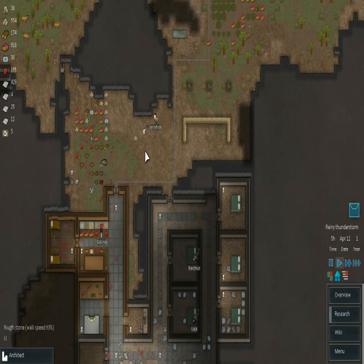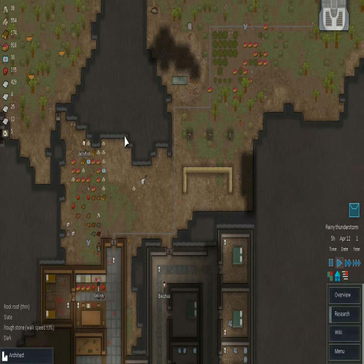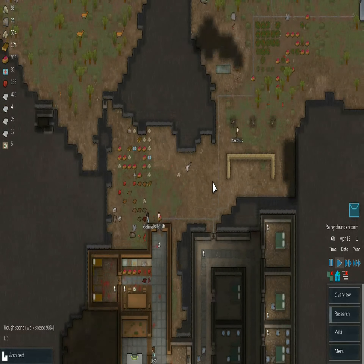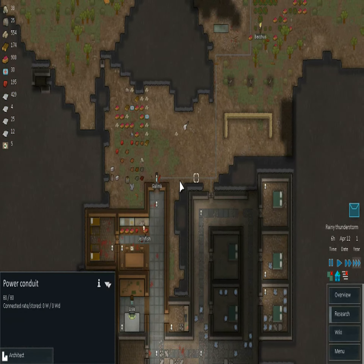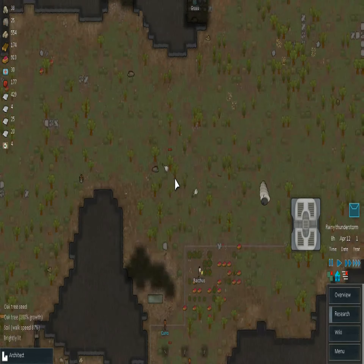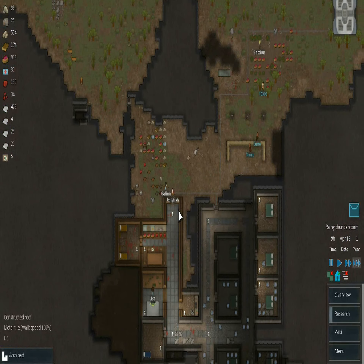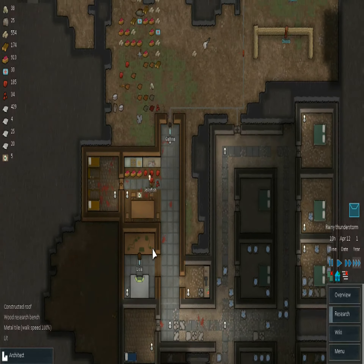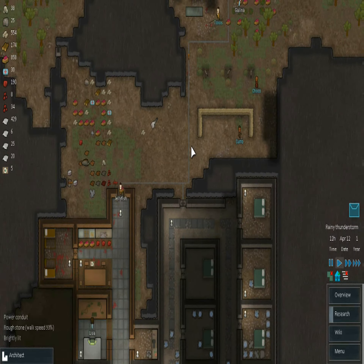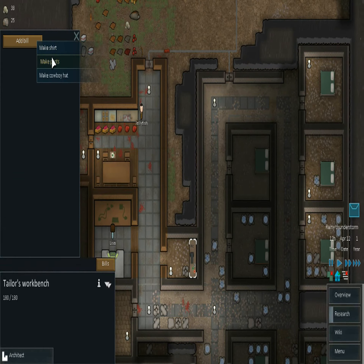Sorry about that random jump in video — my application crashed, but I did have a close-by autosave so I just loaded it right back up, around the same day and same hour, just a little bit different upon placement. Now that my tailor station is done, I can start making some clothes for my colonists.